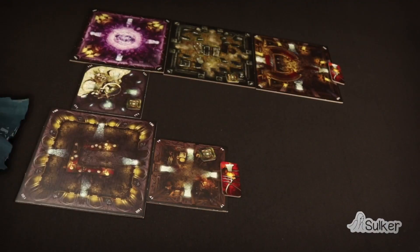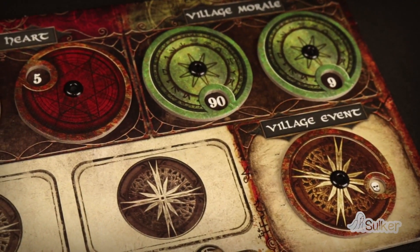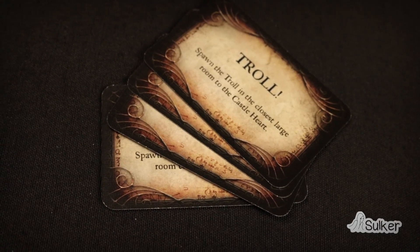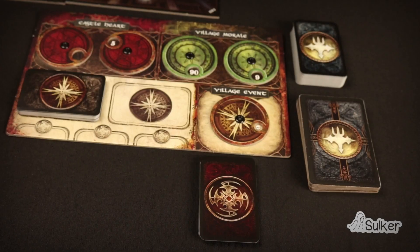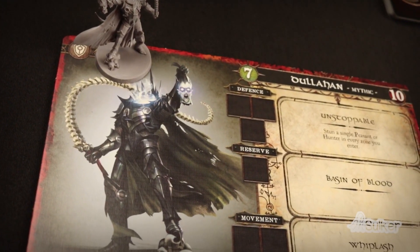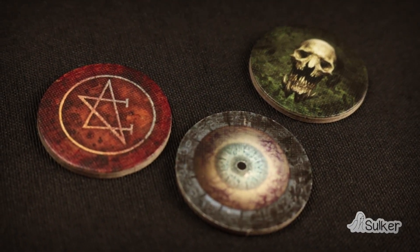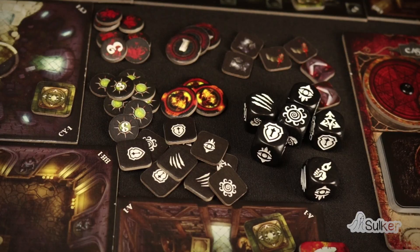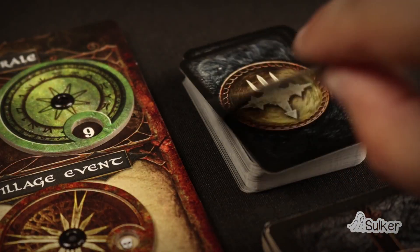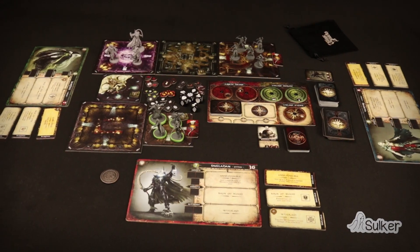For setup, first choose the mission you want to play and build the board. Mark the health of the castle and the village morale according to the mission. Separate the four troll cards from the event deck and put them back in the box. Put the decks on their corresponding places. Each player chooses a monster and takes their board and skill tokens. Take the class tokens of the monsters in the game into the fabric bag. Put the different tokens and dice next to the scene. Reveal the first trap and one respawn card for each villager respawn zone. Give the coin to the first player and everything is ready to play.